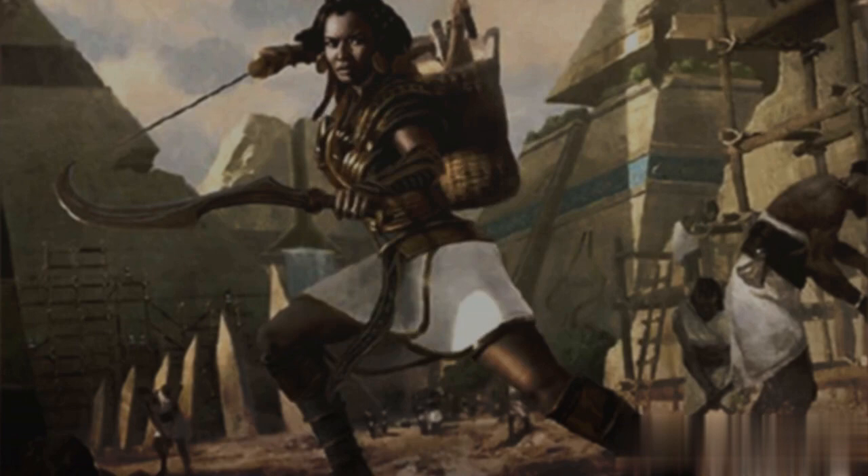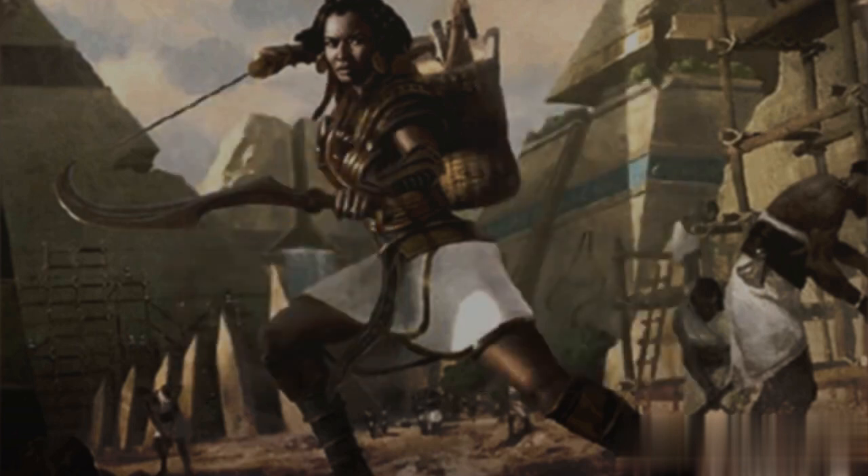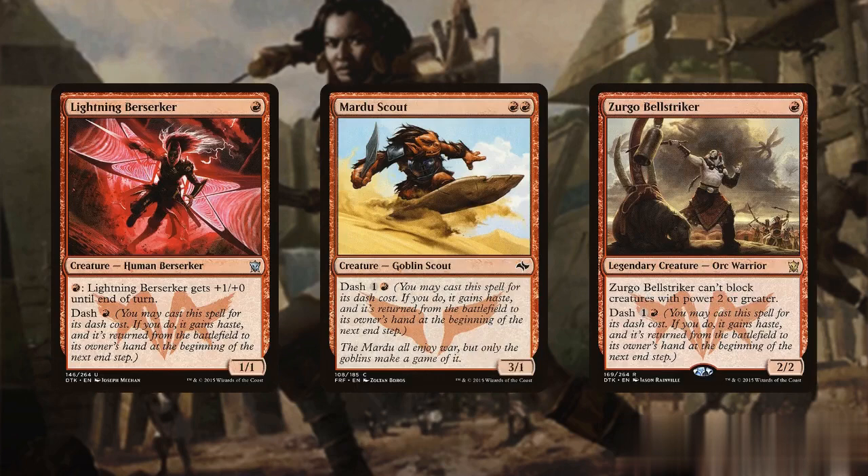Let's begin by discussing low-cost creatures such as Glitterfang and Reinforced Ronin. Both possess haste, enabling them to immediately deal damage, draw us a card, and return to our hand at the end of the turn ready to be recast. Similarly, creatures with Dash like Lightning Berserker, Martyr Scout, and Zergo Bell Striker operate in a similar manner, offering consistency at a low mana cost.